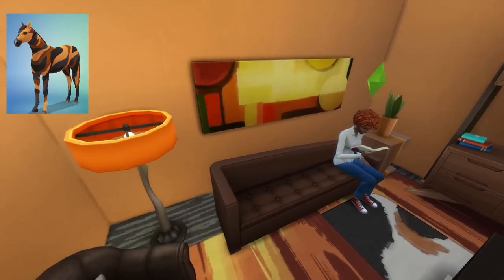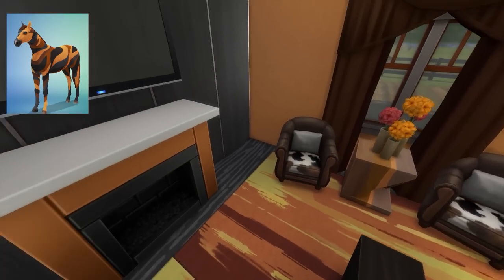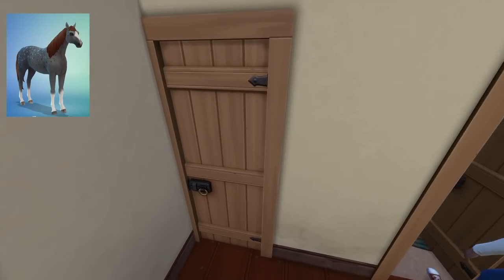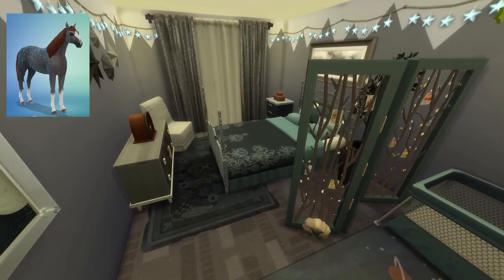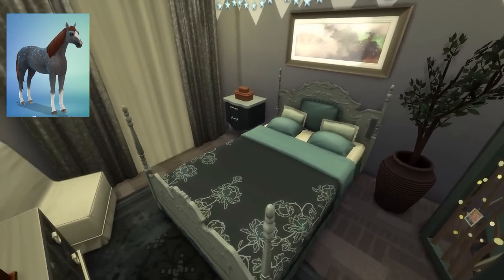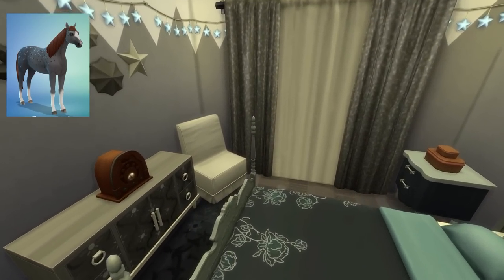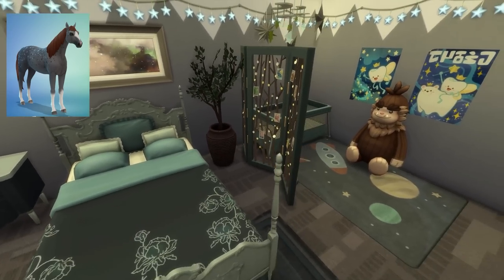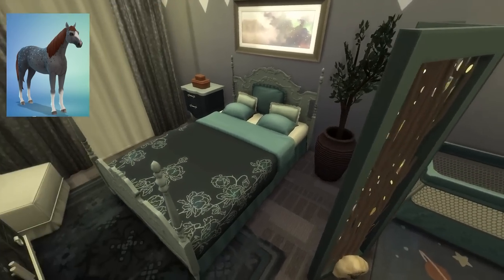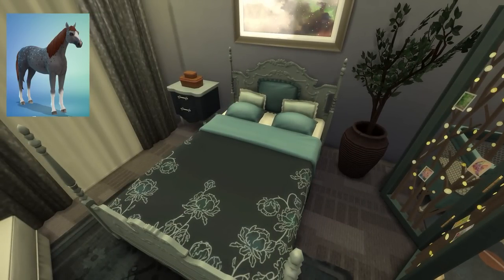That horse is giving this room - you cannot lie. And then the final horse, which also kind of happens to be my favorite horse. I love this room. I mean purposeful wise I don't know if I'd necessarily want this in my gameplay, but aesthetics - I'm just kind of sold on the aesthetics of it. This looks like that horse. I did a good job, I think, if I do say so myself. Pat on the back for me.